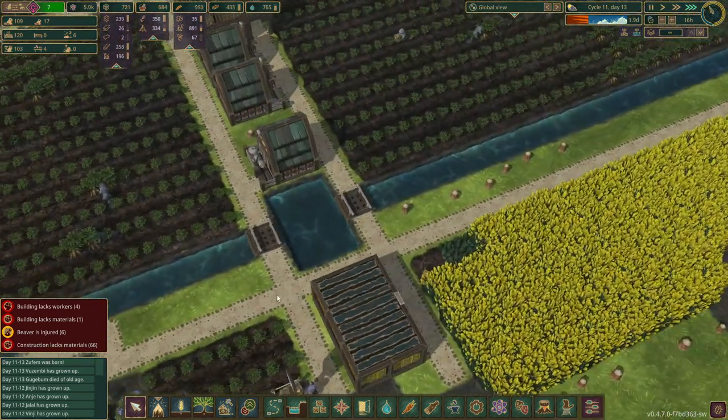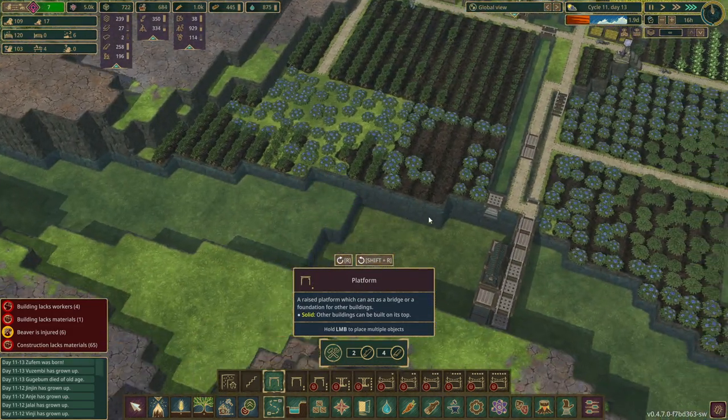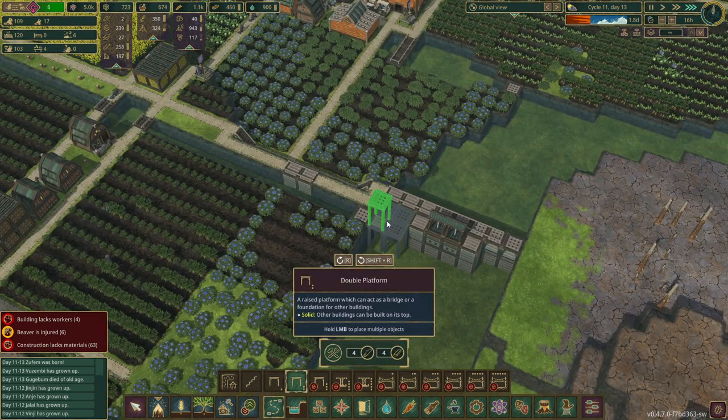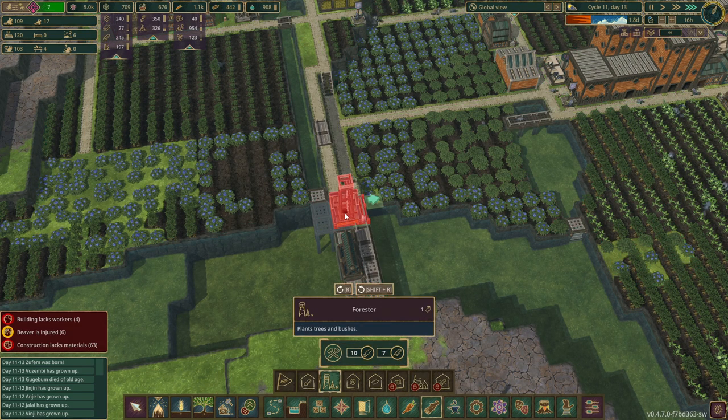Alright, fine. Bye mate — we'll stick it in. Because that looks cool, I like leaving that. Alright, we'll put it in. Yeah, let's do it over here. Yeah, right next to it — why not? Forester right there please. Get a road in for you. Okay, nice.